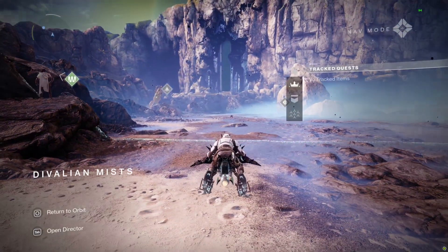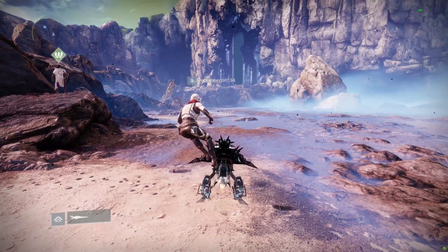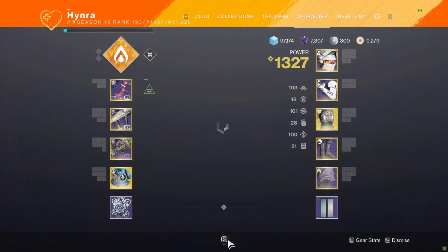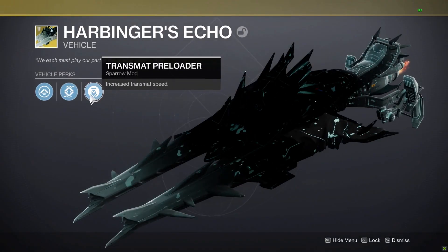Today you can summon your sparrow instantly, but back before Beyond Light, sparrows used to take about a second or two to be summoned. The only way to make them summon instantly was by either using a ghost with the perk Speed Demon, or using a sparrow itself with the perk Transmat Preloader.